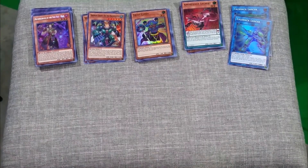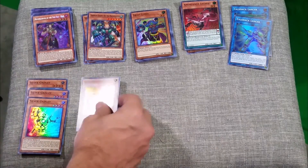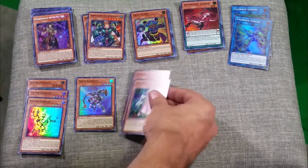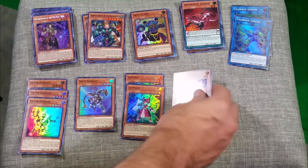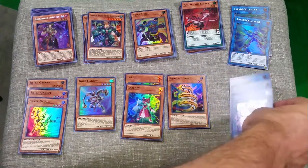I also got two Talkback Lancers, three Silver Gadgets, one Gold Gadget, two Latencies, a Prohibit Snake, and three Raster Ligers.